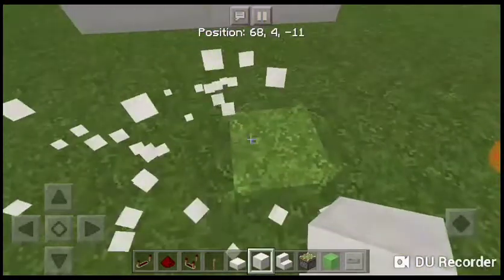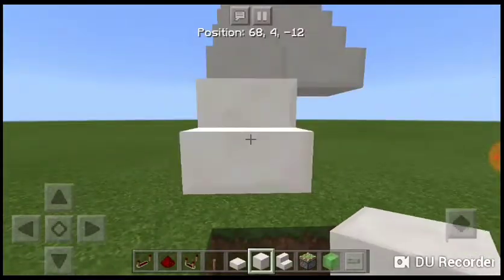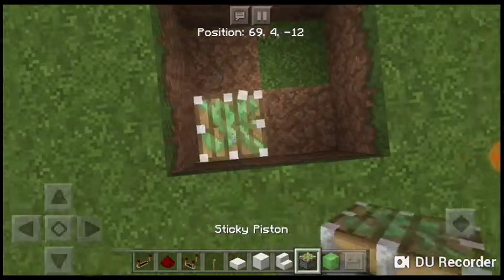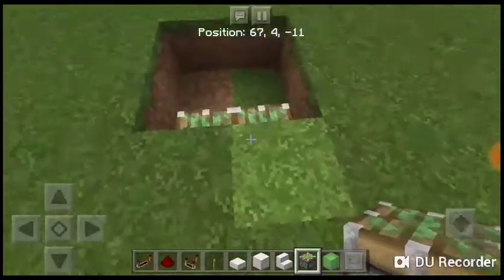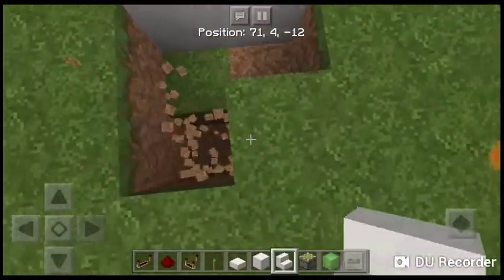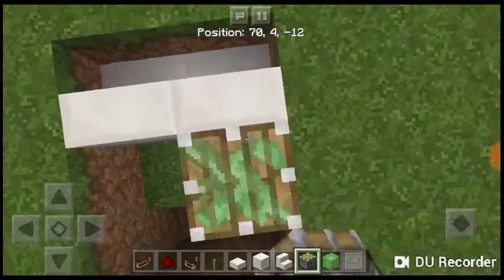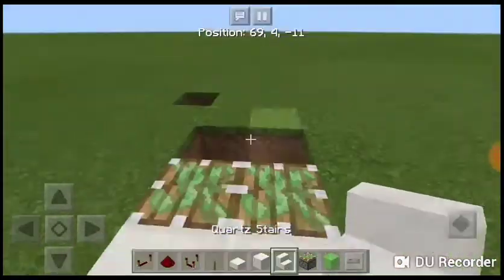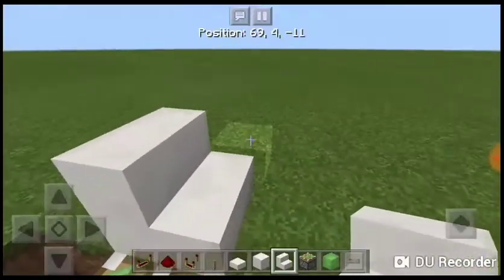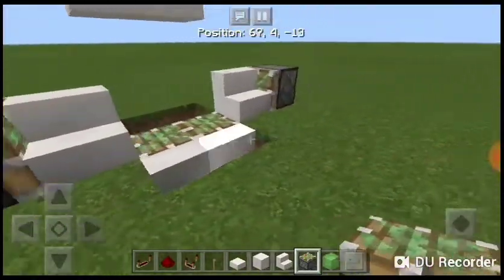Take away these blocks and these blocks. Now break out these, take away these two. Over here I'm gonna put a sticky piston, and another sticky piston. If you go down you have to dig down over here. Place another sticky piston and another one over here. Put the stairs one to the side — not there, one to the side.